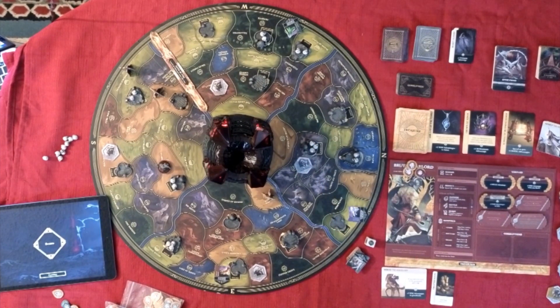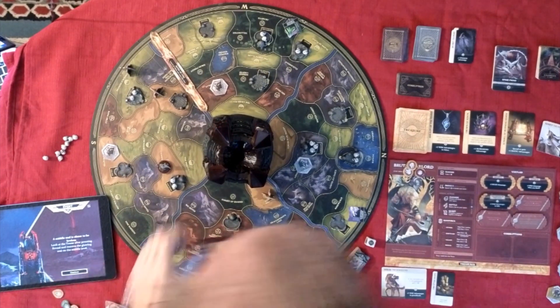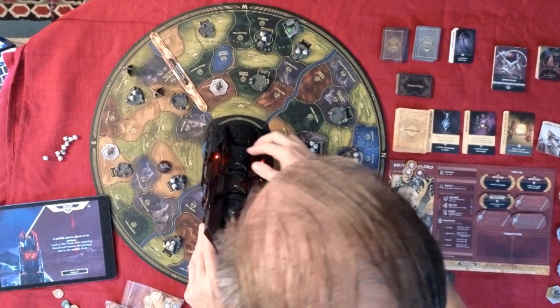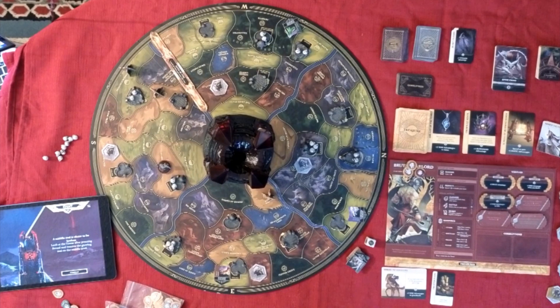Oh no — north is in trouble here, we've got a lot of stuff going on in the north. A middle seal is about to be broken — look at the tower after pressing reveal and remove the glowing seal. You're not going to be able to see on your side because you're going to see it top down. The middle seal is broken — it's this one here, which doesn't affect me because it's not facing toward me. So I just take the little door off.